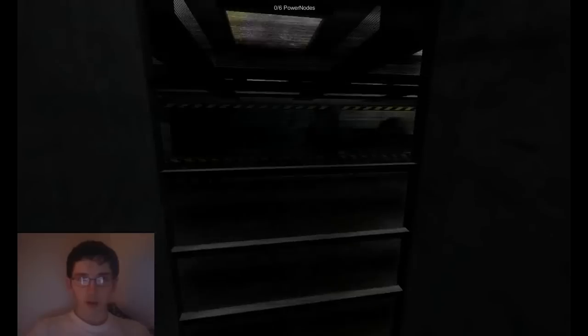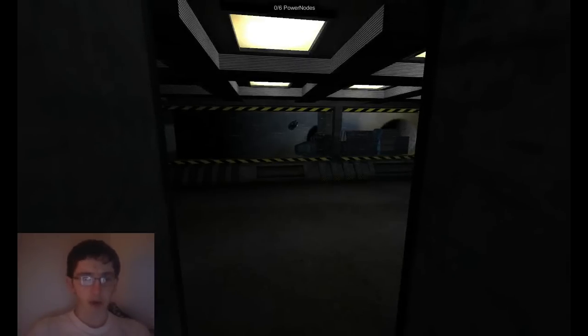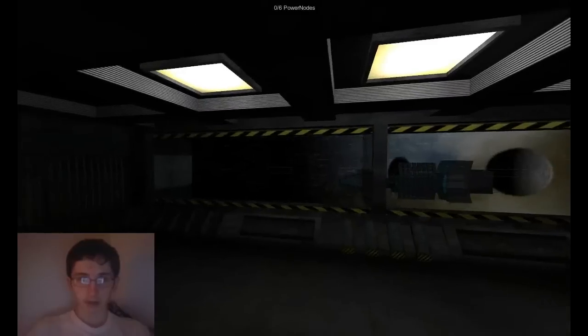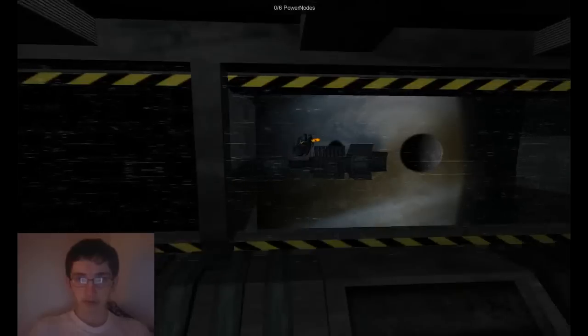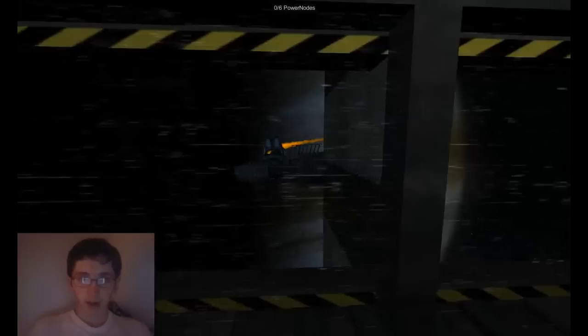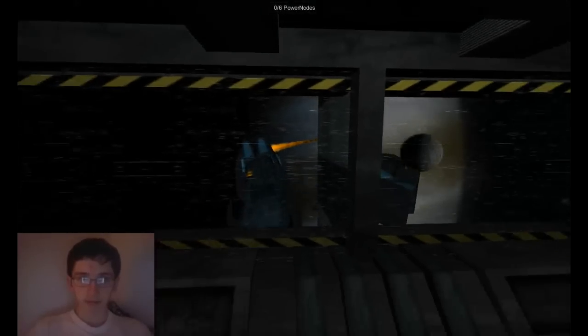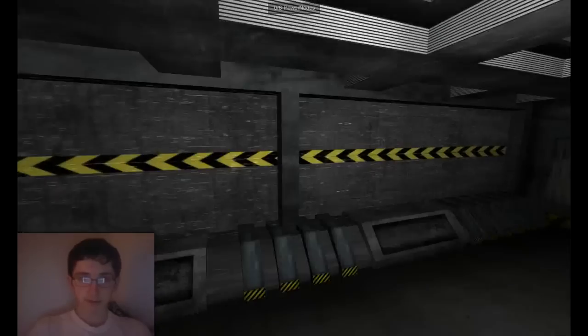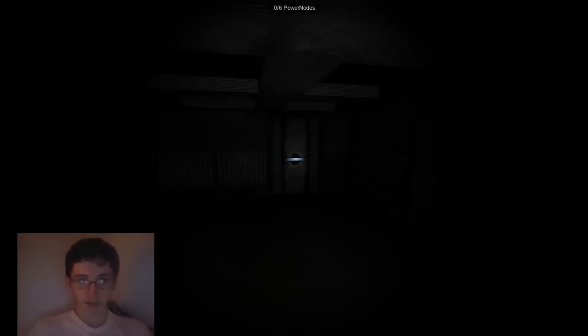So we're looking for power nodes. So here we are. Oh god. Okay, I have a flashlight — I was just pressing random keys. I have a flashlight that I can use with F.